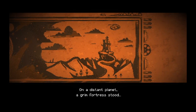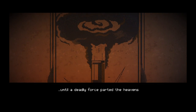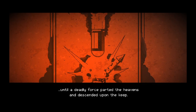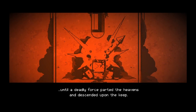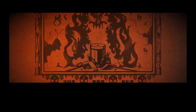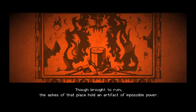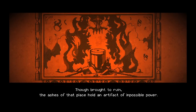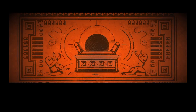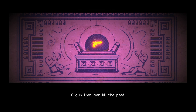Number two on the list is Enter the Gungeon from Dodge Roll and Devolver - you know Devolver from Hotline Miami and Hyper Light Drifter. It's got a great 8/16-bit graphic style and there's something very special about this game. It was recommended to me by a subscriber when I did the previous video, and I got round to actually getting my hands on it and was so pleasantly surprised. It really does do so much for me on so many levels. I also want to highlight how cool the soundtrack is - it's absolutely brilliant.